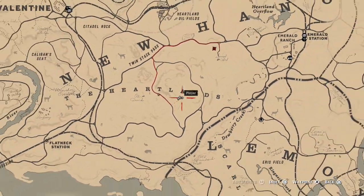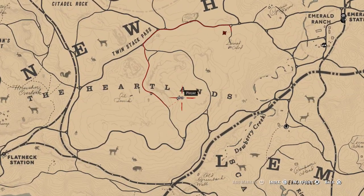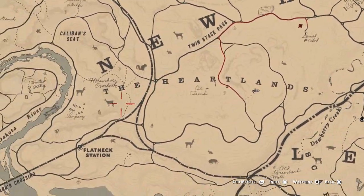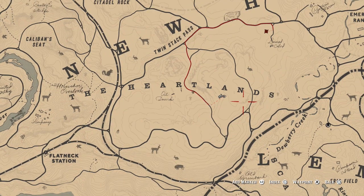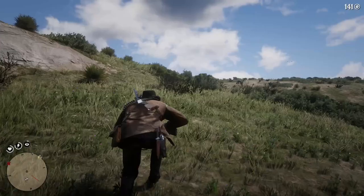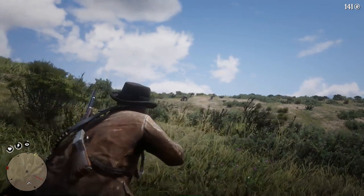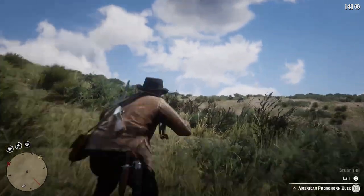Hello everybody, welcome to another quick location video for animals in Red Dead Redemption 2. This time we're looking at the book. Location-wise, this seems to spawn anywhere across the central heartlands. This can be seen all the way across almost the eastern part where it goes to the Blue War. But anywhere where the literal writing for the heartlands is will be fine.